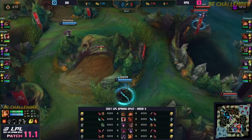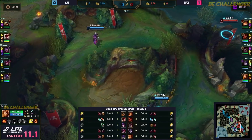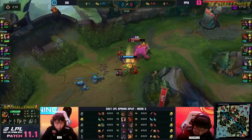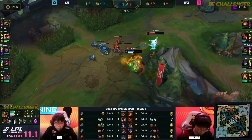It is time to get game number two underway between Suning and FPX. Those three items in his back pocket until he gets to those later game teamfights, where we've seen this Xia flash.